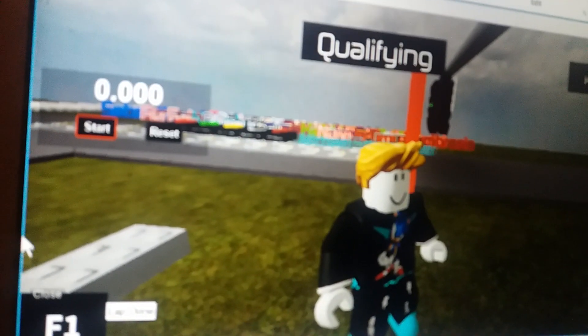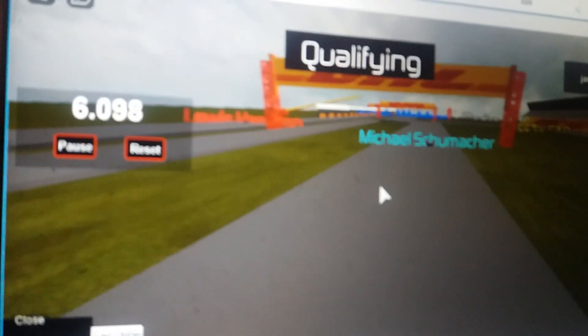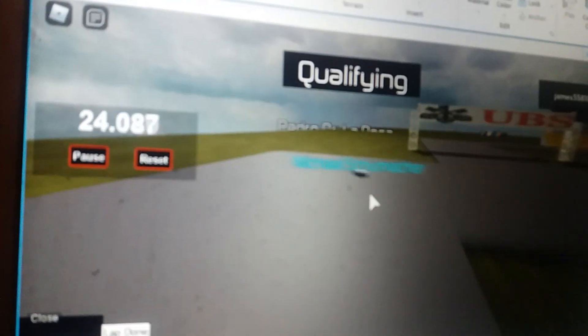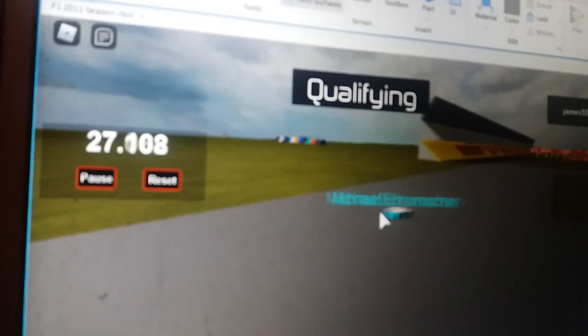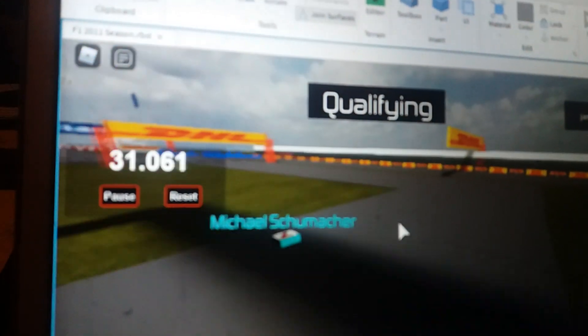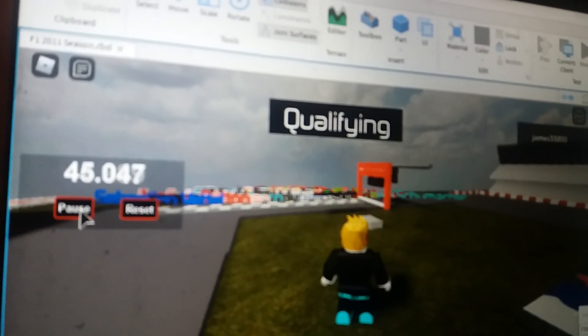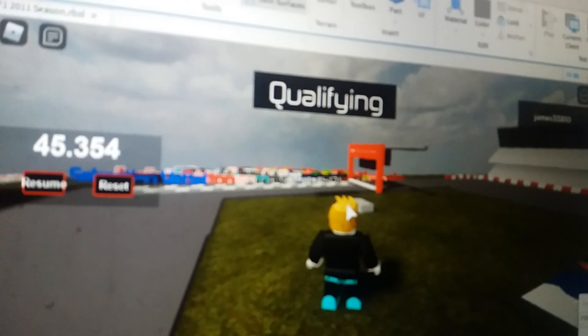Next up is Michael Schumacher for Mercedes. Let's see what Schumacher can do for his lap. He goes through the hairpin and the left-hander — it's much easier to navigate here. He's not quite at Webber's pace though. Going through the grip sections now. He finishes at 45.354 for that lap time, and Schumacher goes towards the bottom of the field.